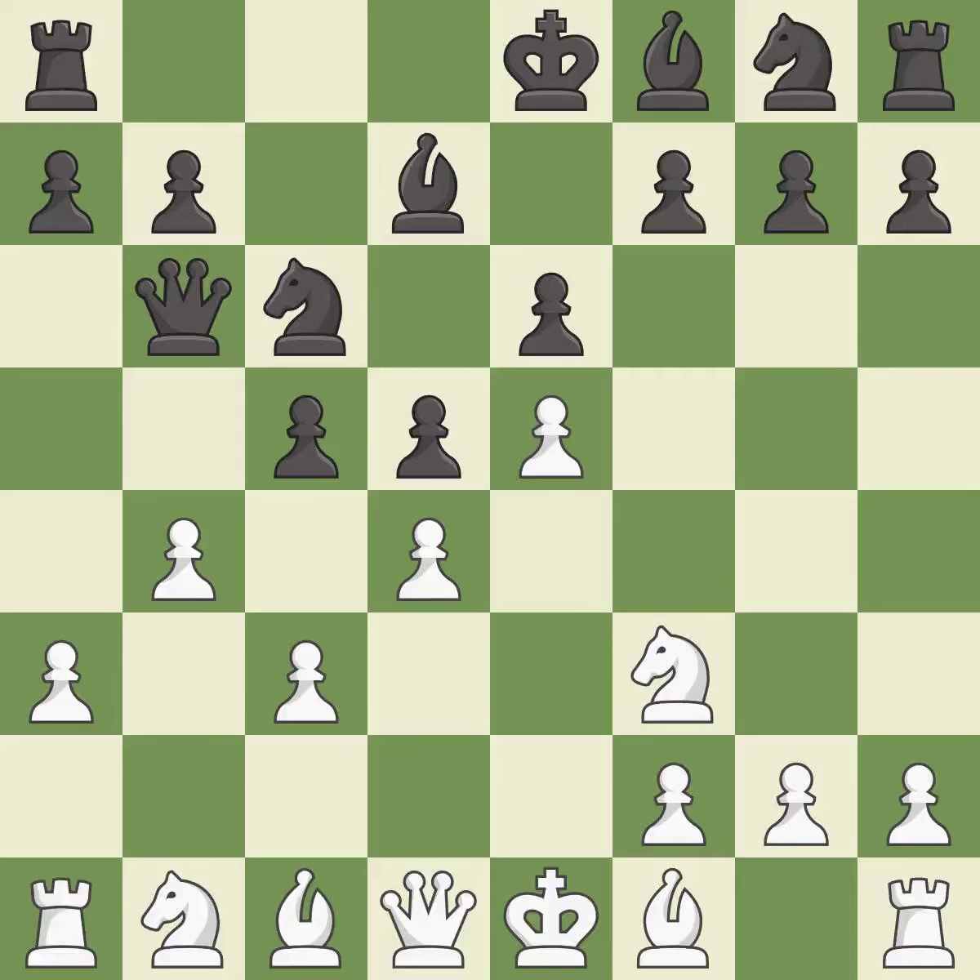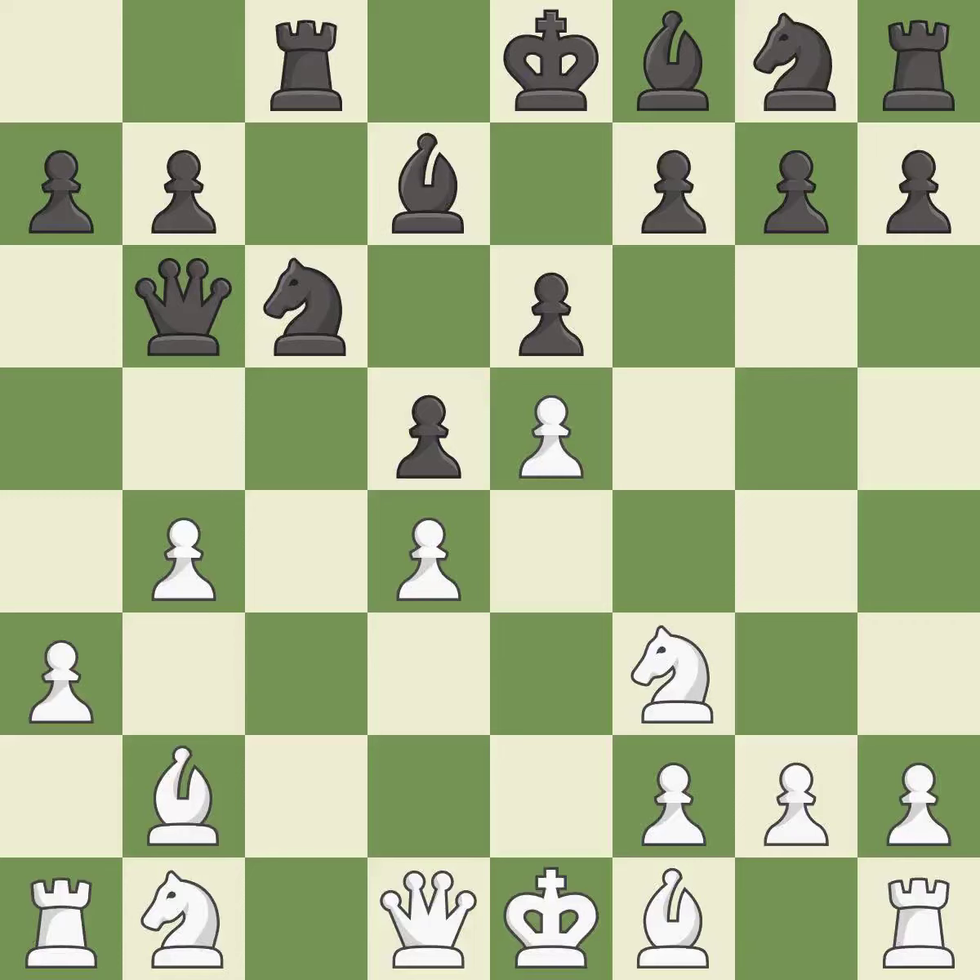This threatens to win a pawn. After all captures, this is an equal trade. Takes back. This takes an open file, a common method for activating a rook. This threatens to create a passed pawn. This develops a bishop off its starting square, getting it into the action.